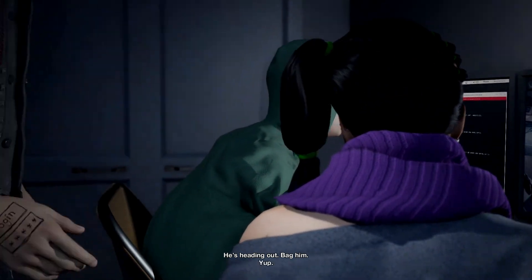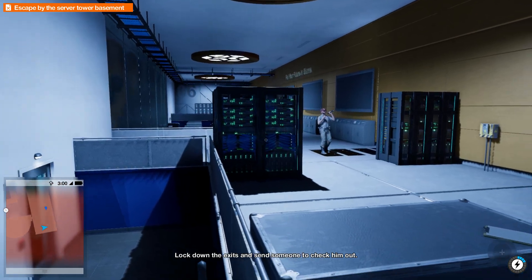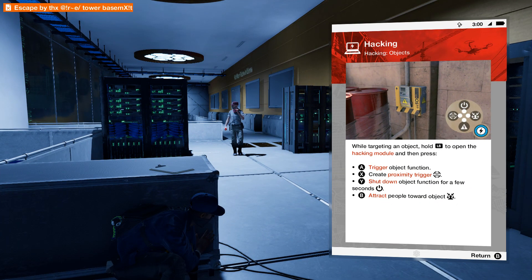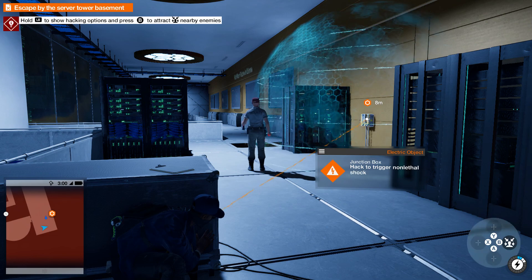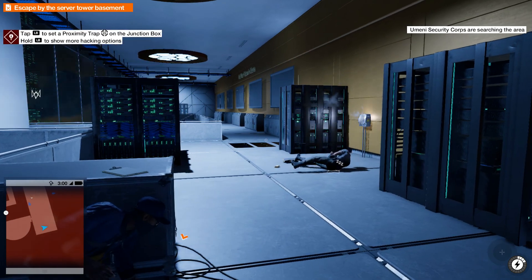He's heading out — bag him. Ethan's out called — we've got an intruder, lock down the exit then send someone to check him out. Right, so we've got to get out of here. So we can hack certain objects — you can hold LB to trigger object function, proximity trigger, shut down object function for a few seconds, or attract people towards objects. Sort that bit out and we've electrocuted them — pretty cool.